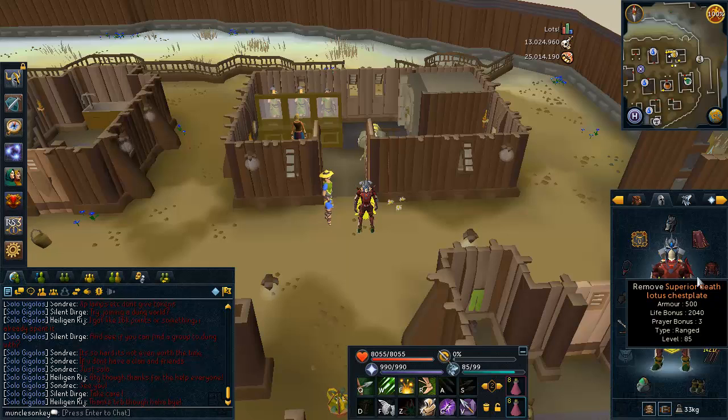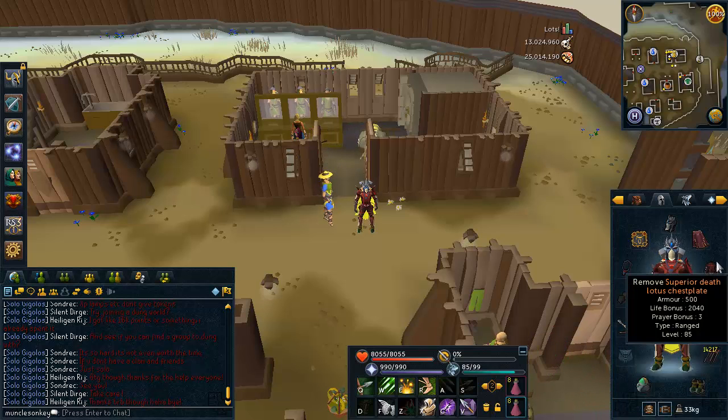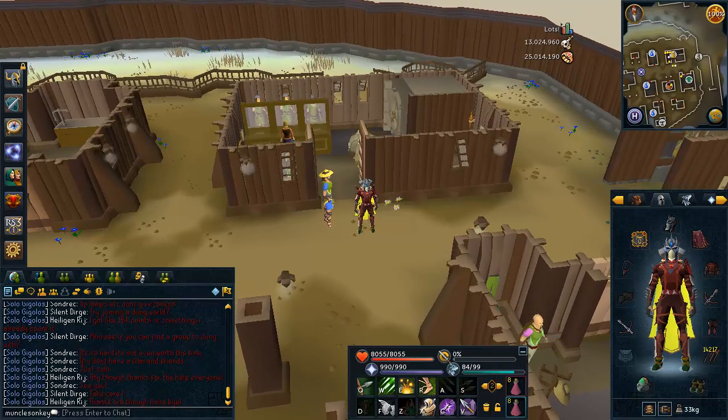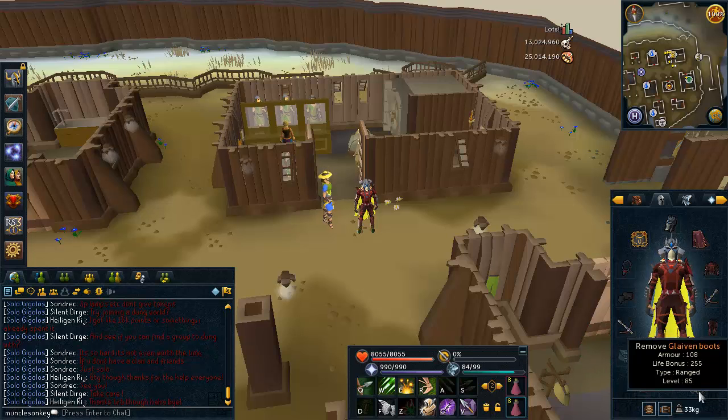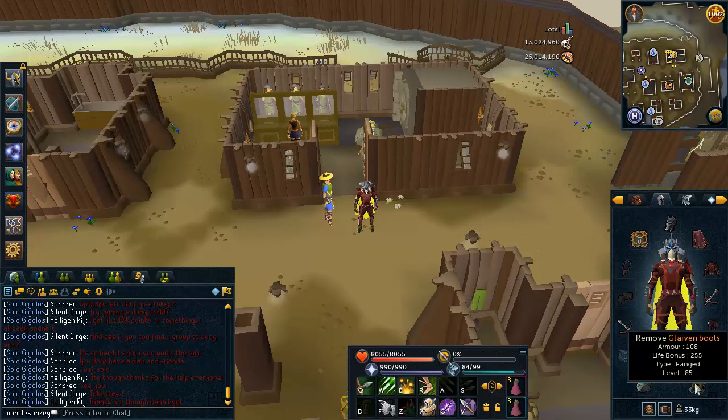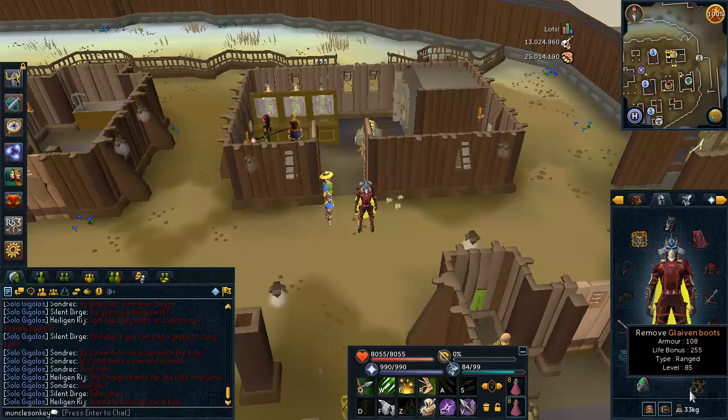For the top and bottom, I have superior death lotus. If you don't have death lotus, you can swap that out for pernix, armadillo, or royal d'hide. Little known fact: royal d'hide and armadillo armor both have the exact same armor rating, so either works well for killing Armadillo. I have dual chaotic crossbows. You can also wear a royal crossbow or ascension crossbows. I'm using royal bolts and glaven boots, which are the best boots for Armadillo for defensive bonuses. You can also wear pernix boots, but glavens are the best for defense since you need both ranged and magic defense.